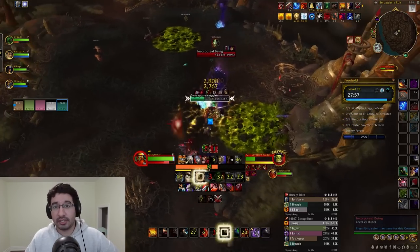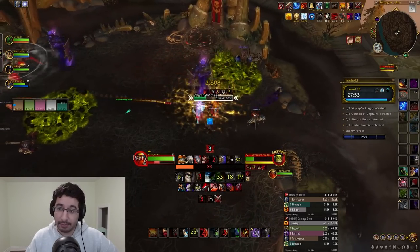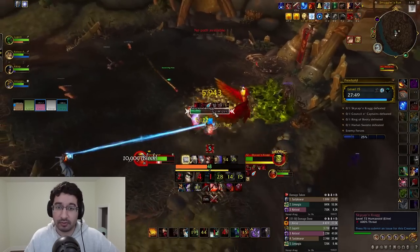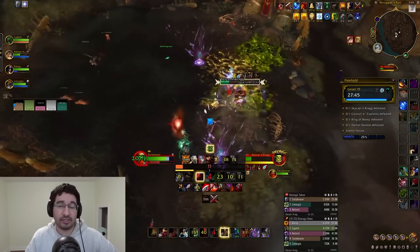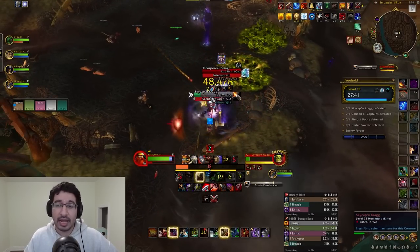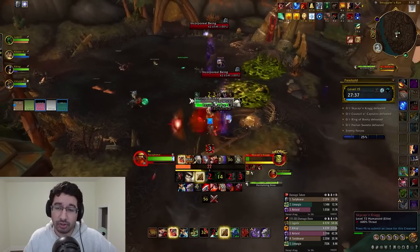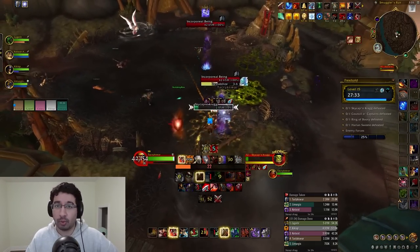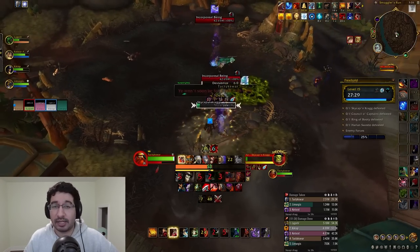Azerite Powder Shot targets a random player, does some damage to them in a large cone, and anyone else in that area as well. To reduce the one-shottiness from BFA, they've reduced the initial damage and added a magic dot you can dispel to compensate. Both old cheeses — outranging it at 30 yards or LOSing with the edge of the arena — no longer work. The cone is now 60 yards long and ignores LOS, so you just have to eat these applications.